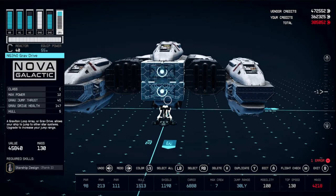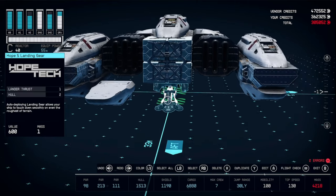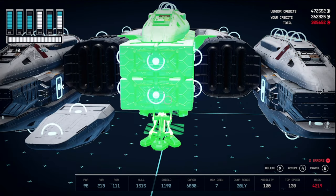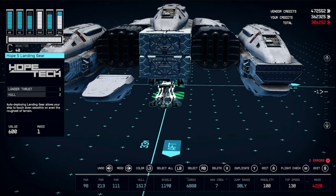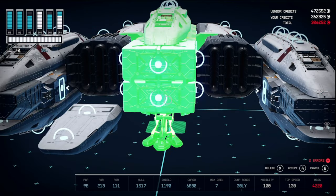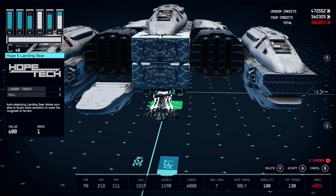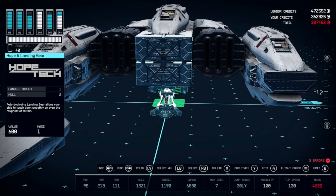We'll be using the same merging technique we've been using before. Pull this Nova cowling out of the way. Duplicate, accept, select all, edit, accept — and just do that until you get back down to one error. Make sure your Nova cowling doesn't get in the way.